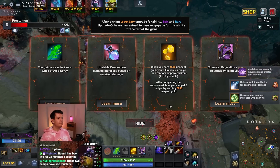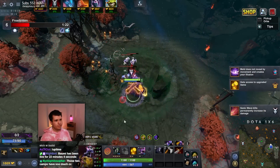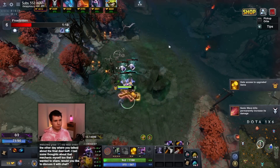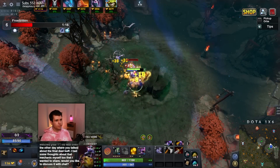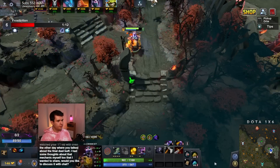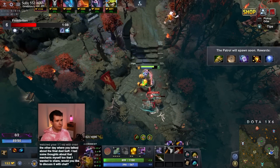When you earn 4,500 unspent gold, I can gain a recipe for an overpowered item, and then do it again when I earn 6,000 unspent gold. But we are not going to go for this for a while. Right now our priority is to finish up our Battle Fury and just kind of farm up casually, chilling, taking it easy.